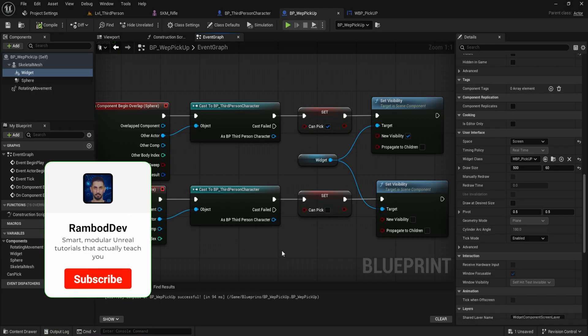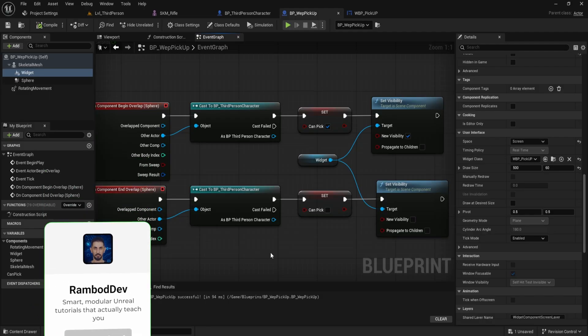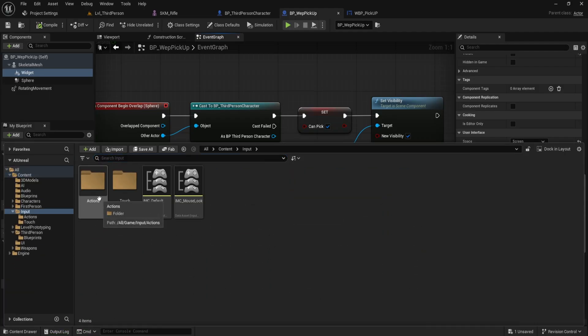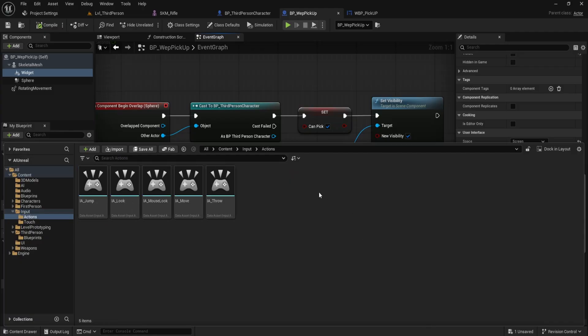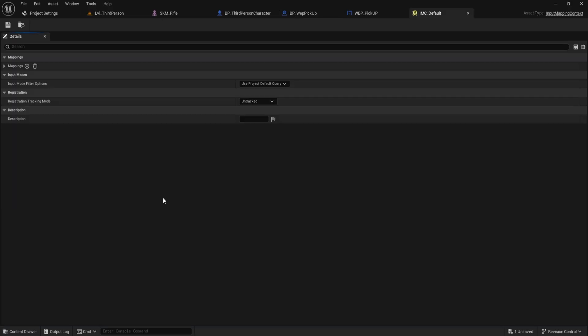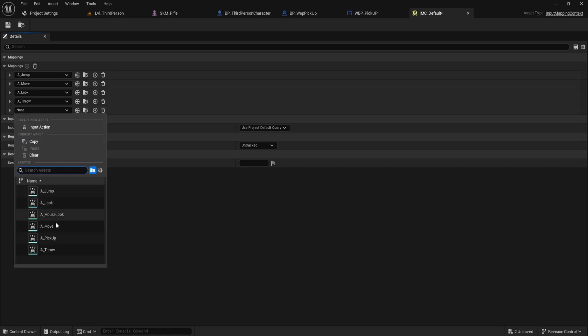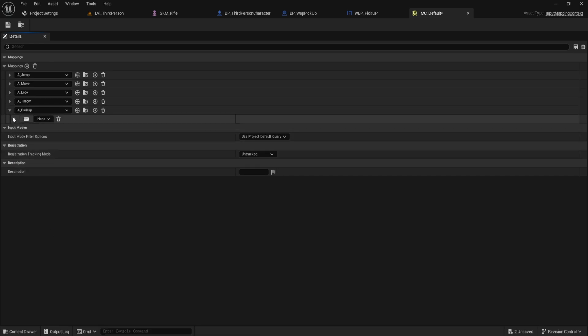Now let's set up the input action that lets the player actually pick up the weapon. Open the content drawer and go into the input folder. Inside the action subfolder, right click and create a new input action from the input category. Name it 'IA_Pickup' and save it. Next, go back to the input folder and double click 'IMC_Default' to open it. Click add next to mappings and choose IA_Pickup from the list. Expand it, then click on the empty binding box and press the E key on your keyboard to assign it. Save your changes.